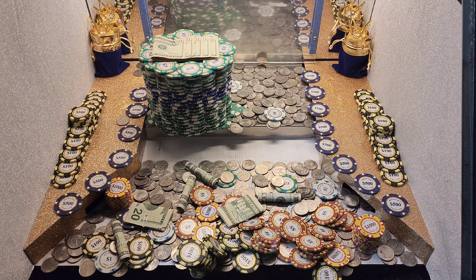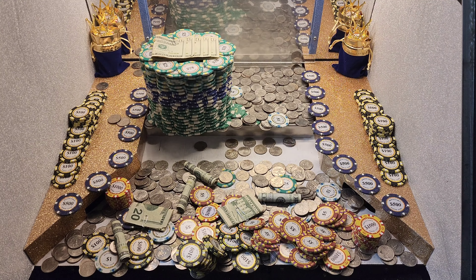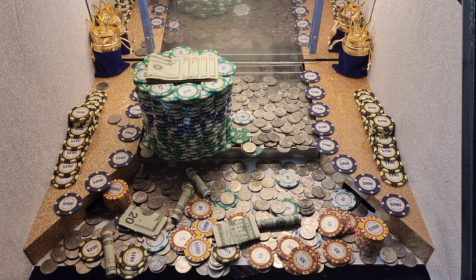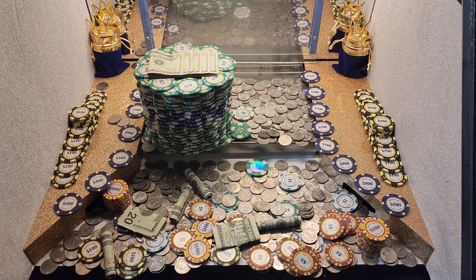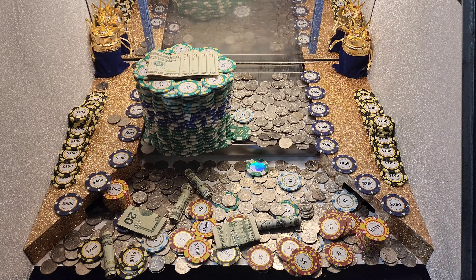Here we go. Push that tower over. I'm getting quarters all over the place. There we go — that's a nice one. Get that big tower. Oh yes, there we go. That's a big drop right there. That's got to be enough to push that sucker over. Get some more in there. Now it should push it this time. We're getting all the stuff in the front — $20 bill, I see some $1,000 chips right there. Boy, that'll be nice. That tower's got to come pretty soon, I'm sure.